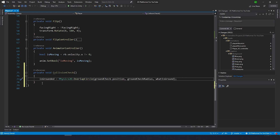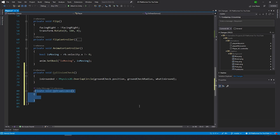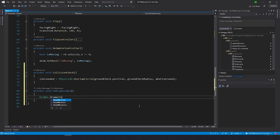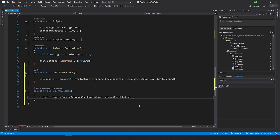This overlap will work but we can't actually see it. We can make it visible using the OnDrawGizmos function — type 'private void OnDrawGizmos', or even better just type OnDrawGizmos and hit enter. Then write gizmos dot draw wire sphere, checking from ground check position with the ground check radius.